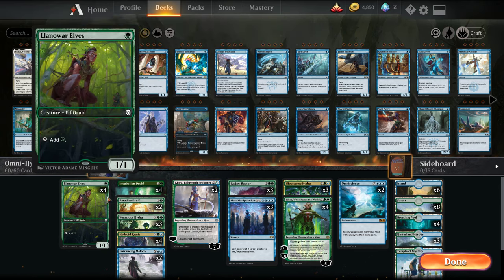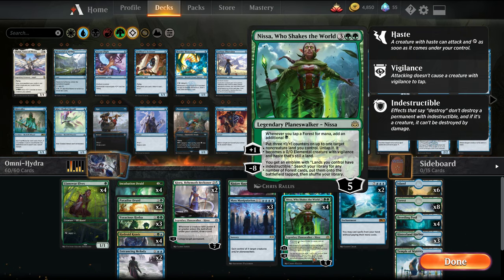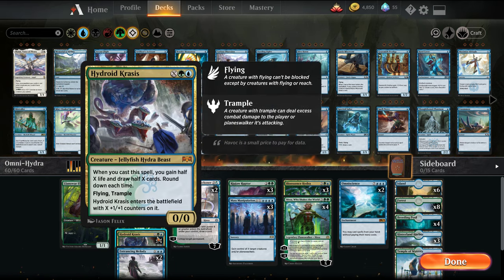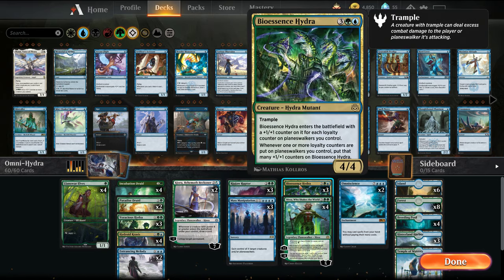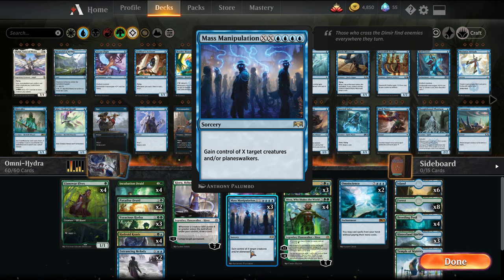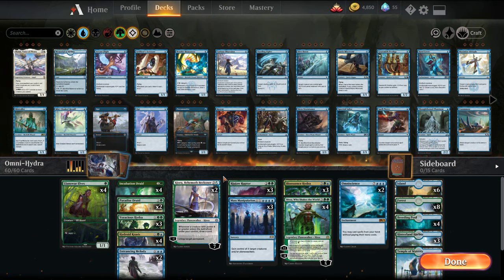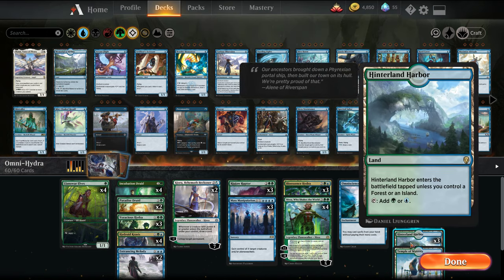It's kind of a play on the Simic Ramp deck, using Mass Manipulation and Entrancing Melody. The goal of the deck is you have a bunch of early ramp in the form of Llanowar, Incubation, and Paradise Druid. This gets you to your 4-drop creatures that draw you cards. We have Nissa who doubles the mana, Voracious Hydra which enters with double counters or fights something, Hydroid Krasis to refill our hand, Ripjaw Raptor for card draw when creatures fight, and Bioessence Hydra which can come in really large with Nissa and Kiora on the battlefield. We also have the Entrancing Melody and Mass Manipulation package to steal our opponent's big creatures. And I actually want to try out Omniscience — it's not unusual to get to 10 mana, and then we can chain creatures together getting lots of draw steps, playing through a good chunk of our deck.